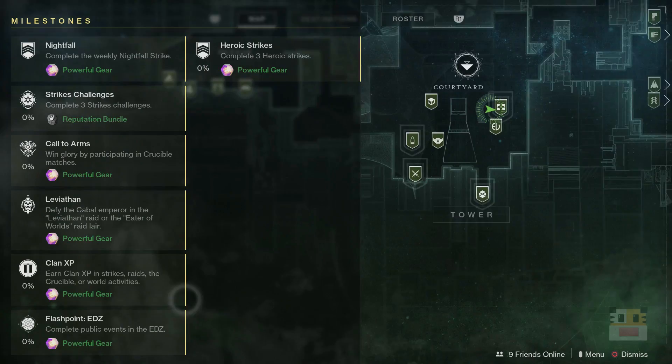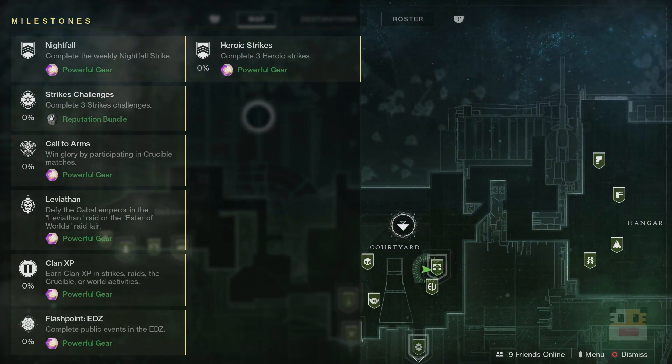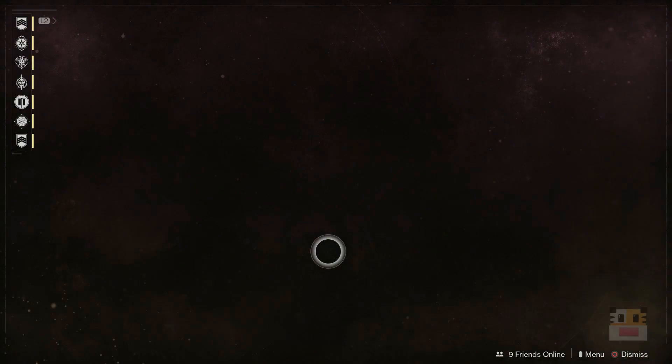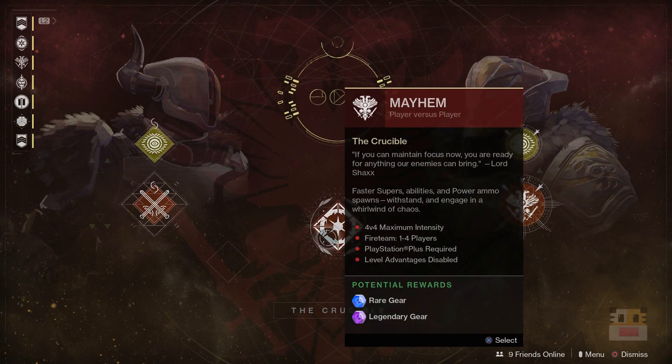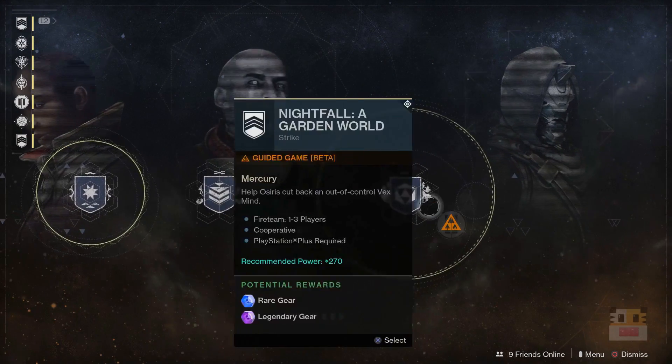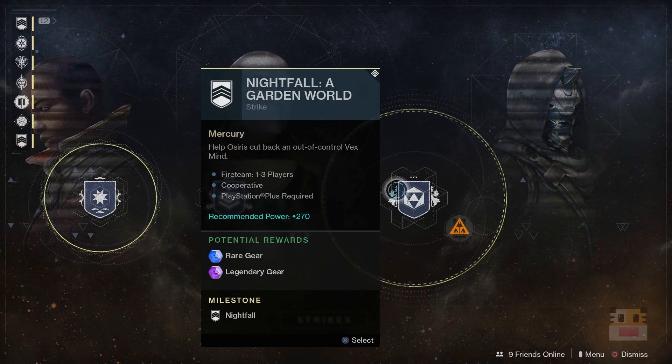First, the Flashpoint is going to be on the EDZ if you're caring about that. The Crucible this week is going to be Mayhem — I've already looked into this. Mayhem is real fun, just lots of supers and crazy stuff. As far as the Nightfall strike, it's going to be Garden World — that's going to be the purple Cyclops dude at the very end.